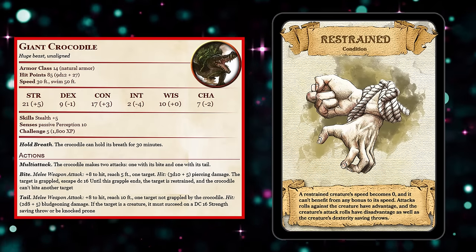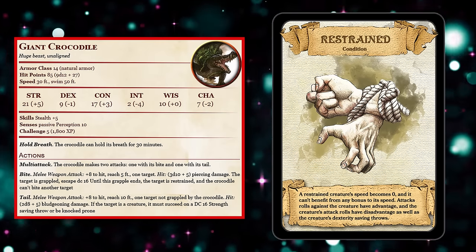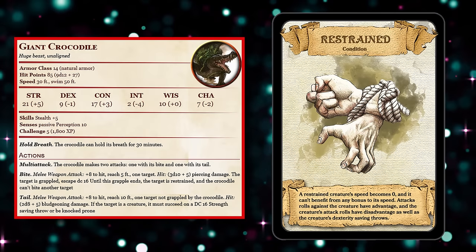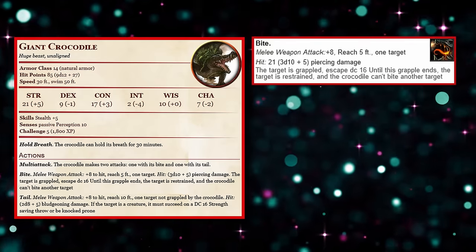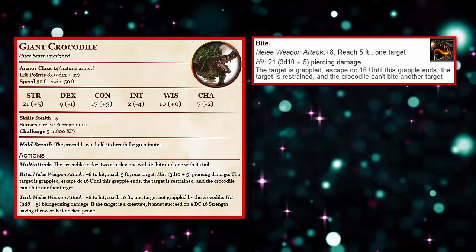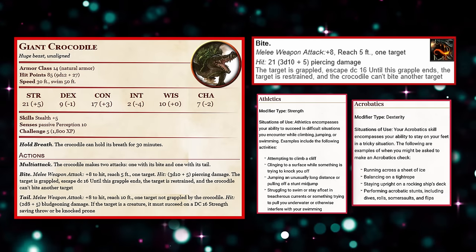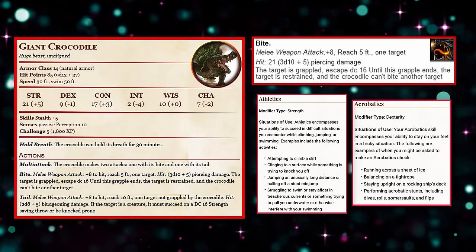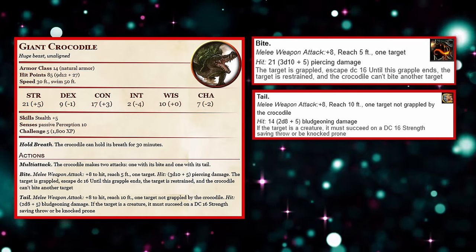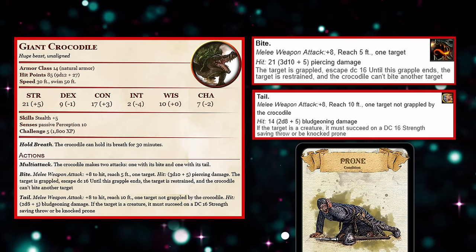Until the grapple ends, the target is also restrained, which comes with all sorts of debuffs: disadvantage on all attack rolls and Dexterity saving throws, while attack rolls against the restrained creature have advantage. Their movement speed is reduced to 0 and they can no longer benefit from anything that would increase their movement speed until freed. A creature can break free from the grapple, but they'd have to use their action to do so by beating a DC 16 Athletics or Acrobatics check contested against the restrainer's Athletics check. The Giant Crocodile also has a tail attack that can knock creatures prone on a DC 16 Strength saving throw.